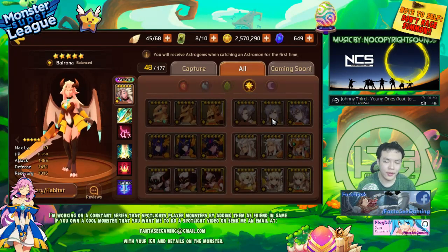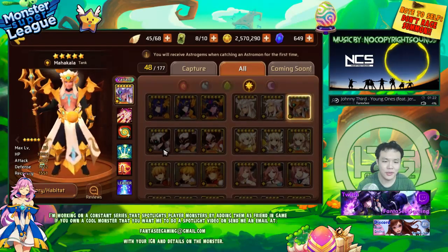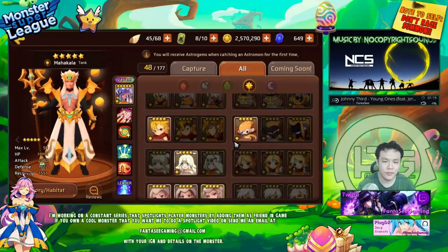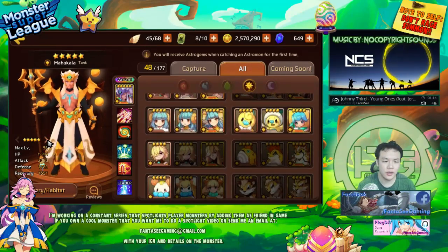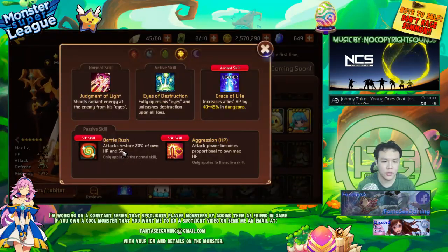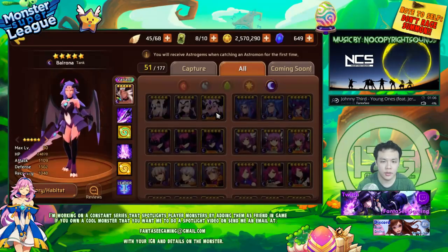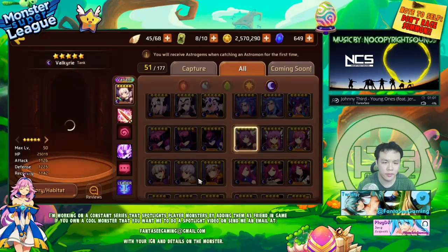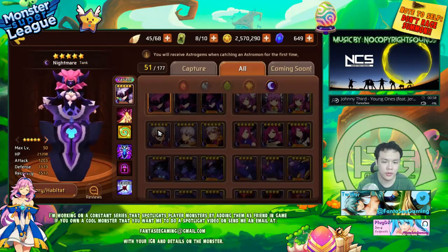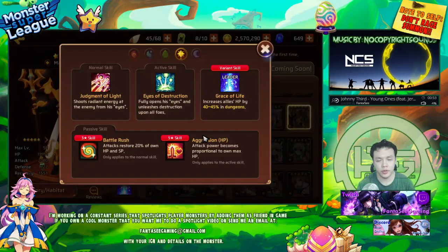Number 4 is going to be the Light Shiva. The Light Shiva is really nice because he has Battle Rush. This skill is unique to only two monsters — only the Light Shiva and the Dark Odin have Battle Rush, I think. He is also an HP Aggressor — he has HP Aggression on his second skill. HP Aggression is in many ways not as strong as Defense Aggression. It used to not scale as well, but ever since the buff, HP Aggressors did get a lot stronger.